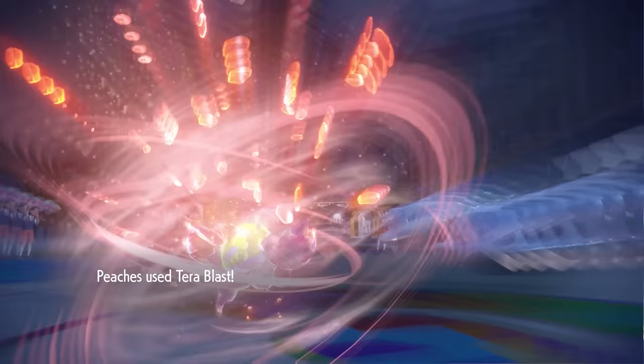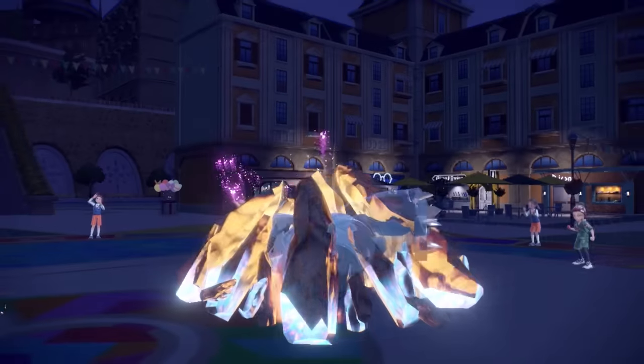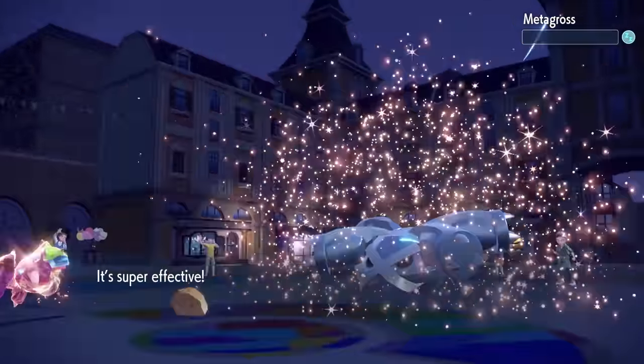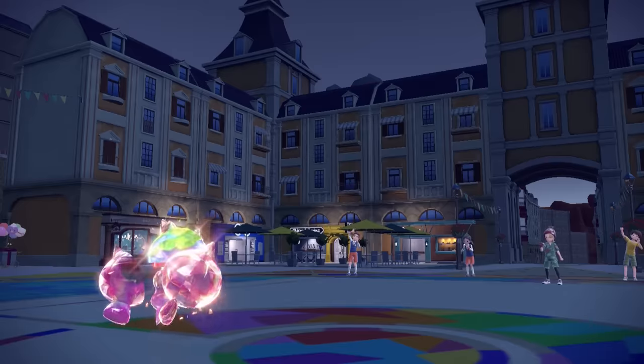Now we're looking really nice because I also have Terra Blast. Metagross stayed asleep and we just started blasting — Terra Blast Ground goes kind of crazy and ends up knocking out Metagross before it was able to become too much of a problem. Pecharunt is now in a pretty nice position: we've got our Tera Ground, we're still at full HP.